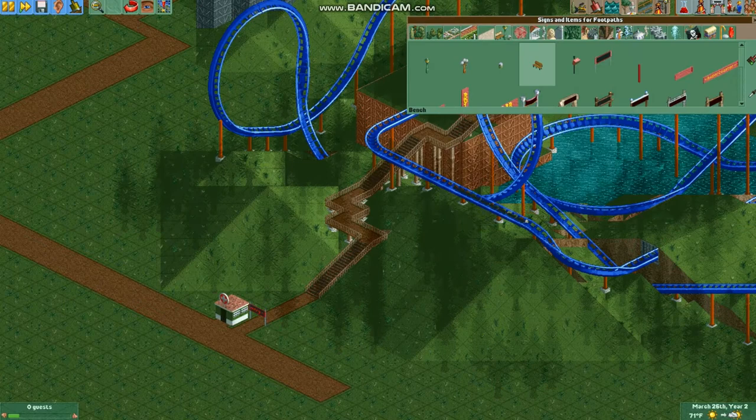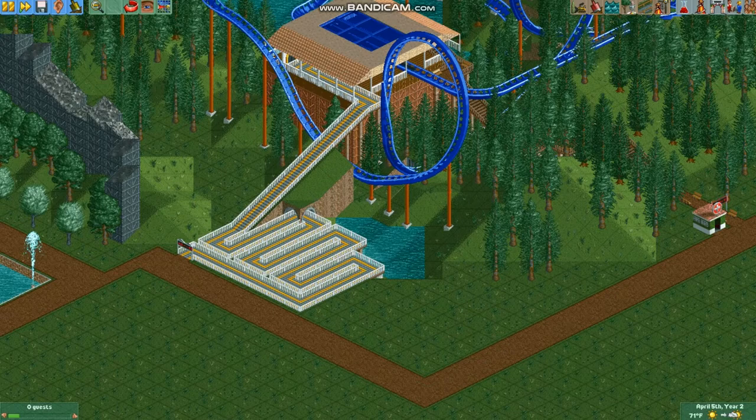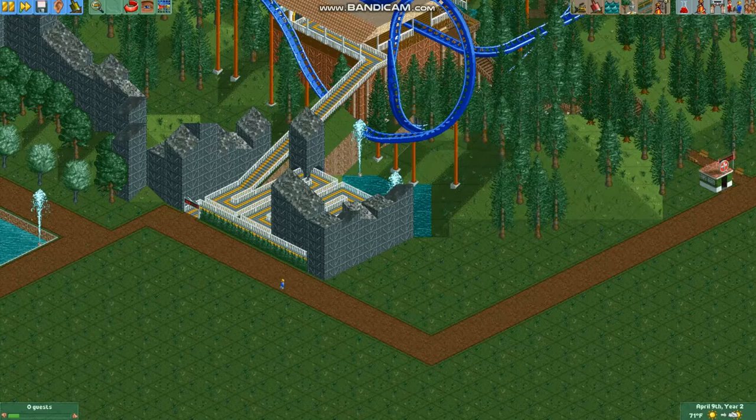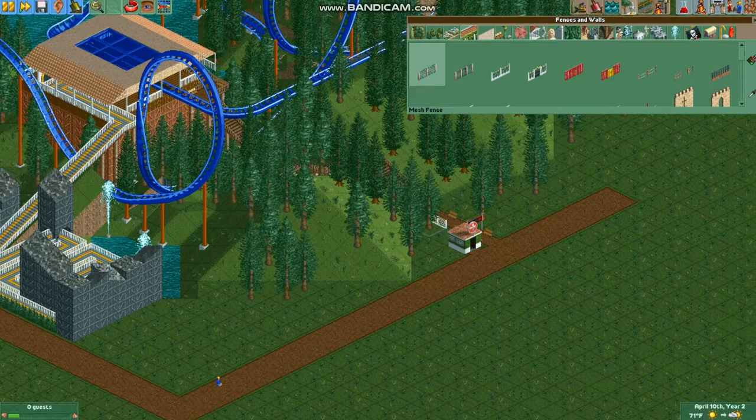Now for the queue path: bring it down to the ground, add a switchback or two, and use some of the other scenery techniques I showed you to spice up the waiting experience and make the guests feel like they're on an adventure. Finally, if you want to be very realistic, take a fence that works with the environment you're in and place it around the perimeter of the ride. This is so guests won't walk in, get hit by the train, and get hurt.